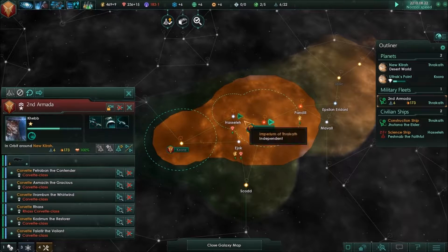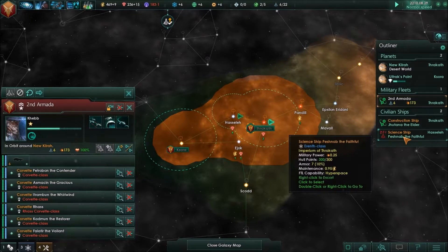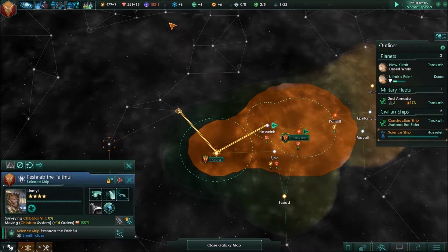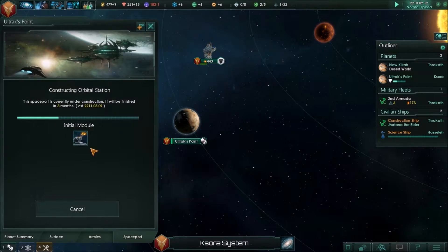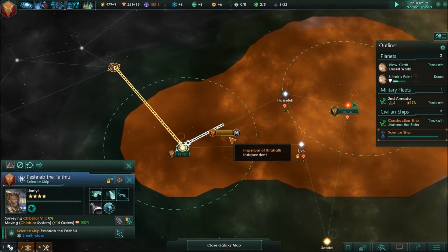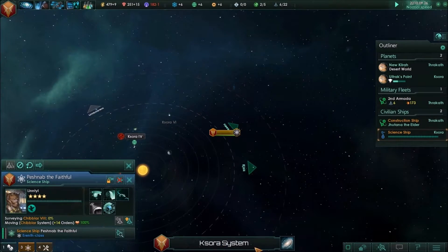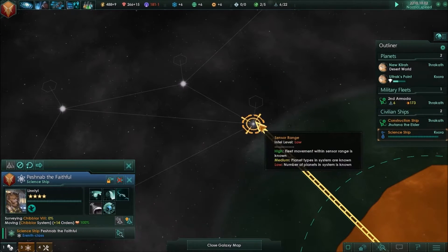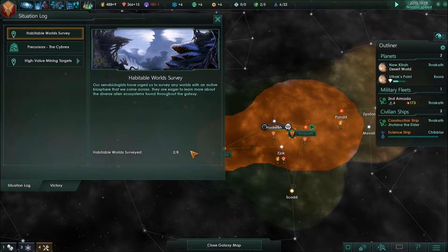Our ships are upgraded — construction complete. Our ships now have shields, excellent, that will definitely help. Let's save up enough money for our next colony ship. We've got debris analyzed — sweet! Nanocomposite engineering physics research. Science ship, head over here and survey this system please. This spaceport is eight months away — excellent. Peshnab will be jumping out shortly. We'll see what kind of new and interesting things await this class M star.